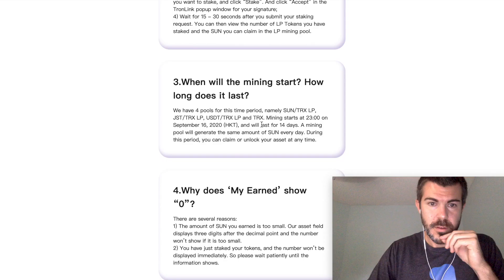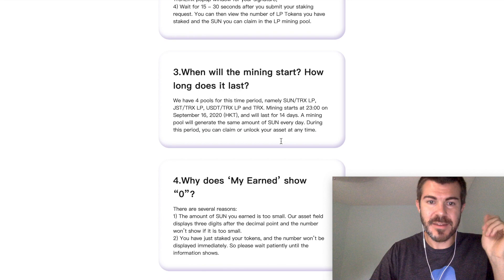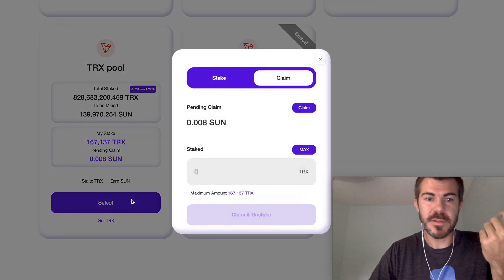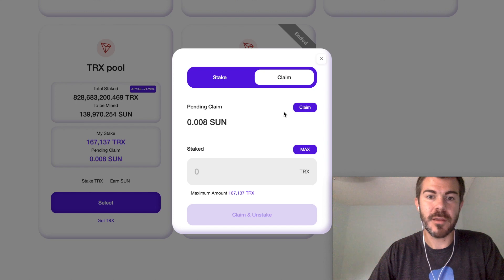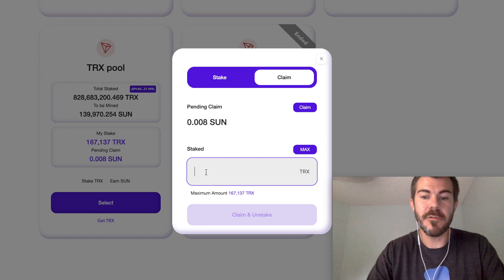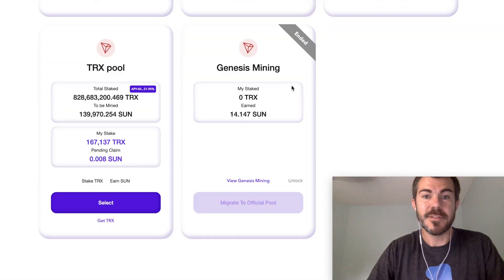There's also a claim and unstake option. The mining pool will generate the same amount of sun every day during this period — you can claim or unlock your asset at any time. To unstake you would come to the TRX pool and click select. It's not going to automatically send to your wallet anymore; you'll have to come here and click claim. If you want to take your TRX out you can type in however much you want.